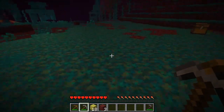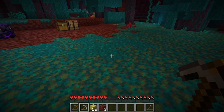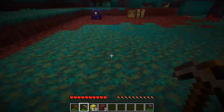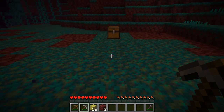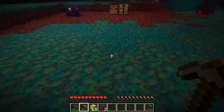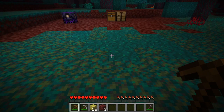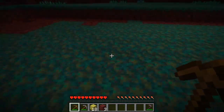Also, AFK fishing farms are not going to work anymore. They are taking those out apparently. I don't know what the whole thing is with them, but your AFK fishing farms are not going to be able to work anymore. I don't think even treasures are going to work — it has something to do with the fishing system. You guys will see in the next update. AFK fishing farms are not going to be working in the next update, so use them to your advantage while you can.